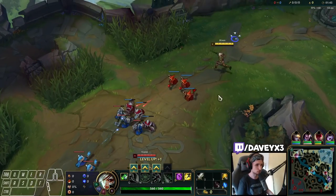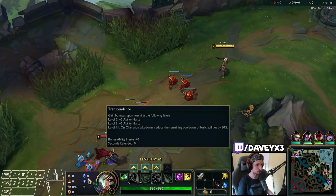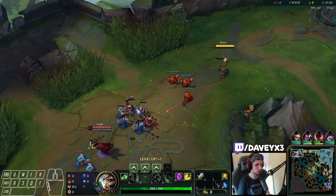So the rune setup we're going to run is the Conqueror page. I've also taken Transcendence here, including Gathering Storm.